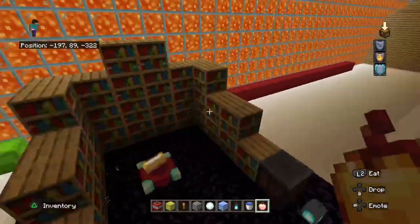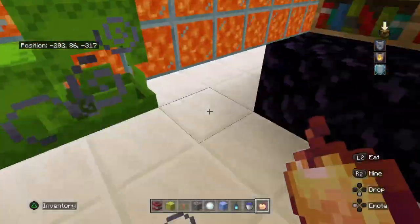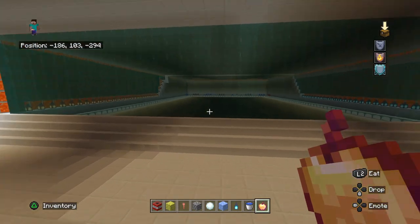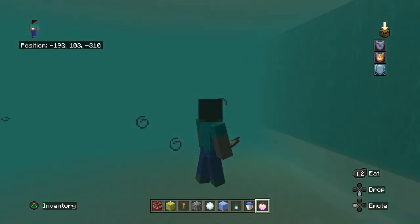Our enchantment table, shulker boxes which are full of enchanted apples. Then we continue going up. We have our giant pool, which when you go inside looks like this — pretty cool.